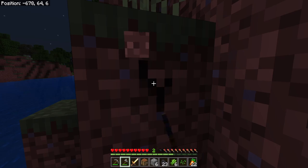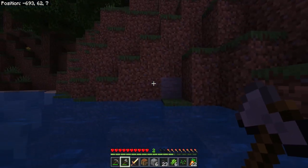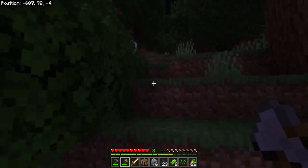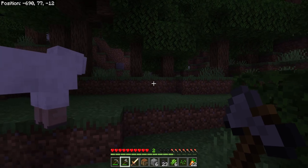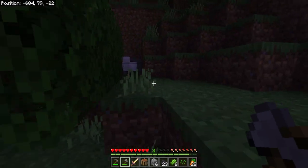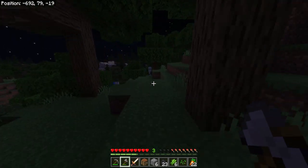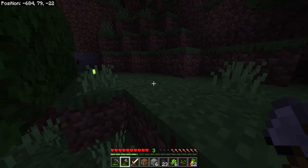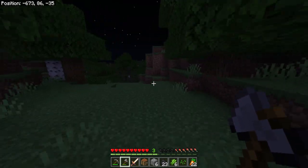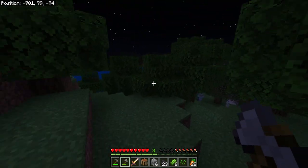There are some drowned down there — they are very dangerous, especially if they have tridents. Tridents deal the most damage of any weapon in Minecraft, including the sword, so they are nothing to mess around with, especially with no armor. We need to be very careful. I hear a spider — spiders are dangerous at night, they get very angry. There's a skeleton too, so let's go the other way. I heard a zombie and we're just going to keep on going. I'll be honest — I'm a little scared.